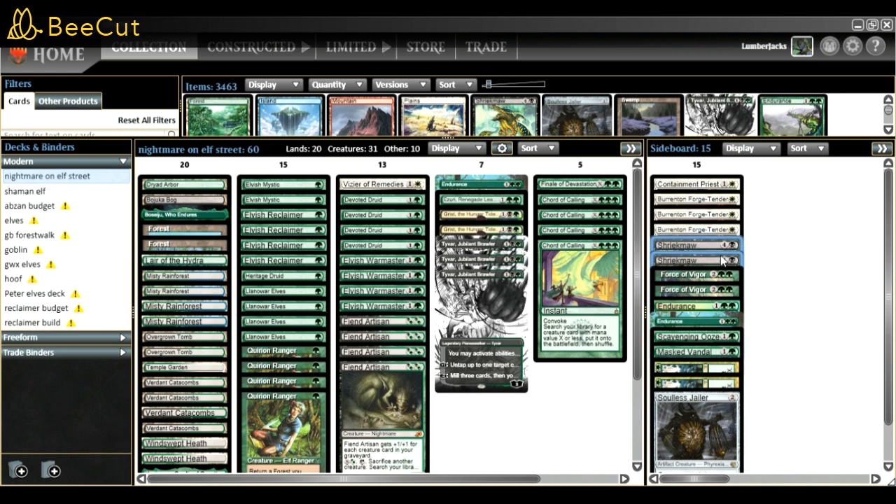Shriekmaw is just removal. The reason I go for Shriekmaw is because it's a creature, so if I use Tyvar and mill a Shriekmaw, it can grow my Fiend Artisan or other stuff. I'm on two Forces of Vigor in paper - I play three but cut one Shriekmaw. Two Forces of Vigor and two more Endurance with one main board - that's the best graveyard hate.